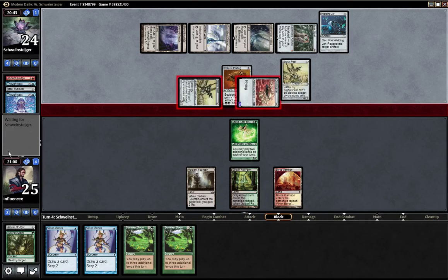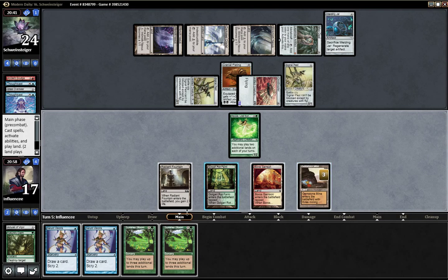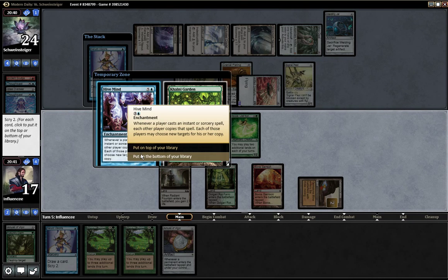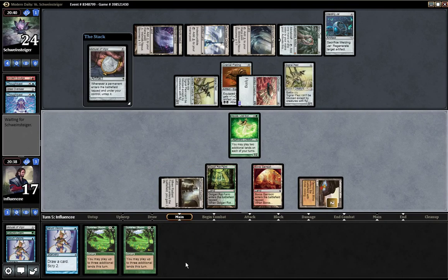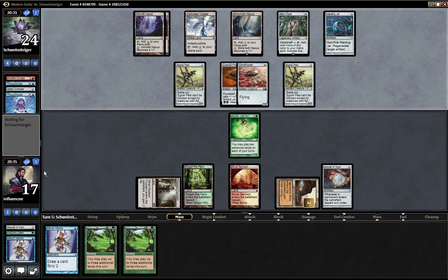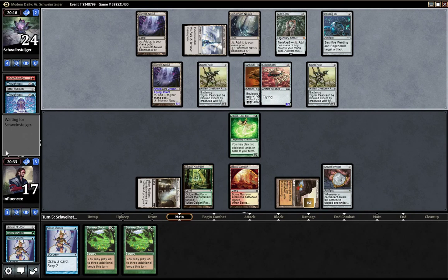I'm taking eight damage. I'll play Serum Visions — none of these cards win me the game, so I have to bottom them both. I'm pretty sure I'm dead to these Inkmoth Nexuses. He could be afraid of my Nature's Claim — that's what I'm hoping. But I'm pretty sure he's going to Cranial Plating his Inkmoth Nexus, and yep, there it is.